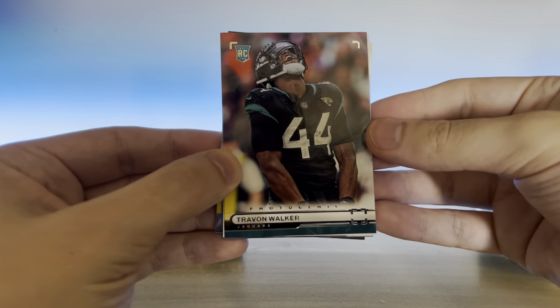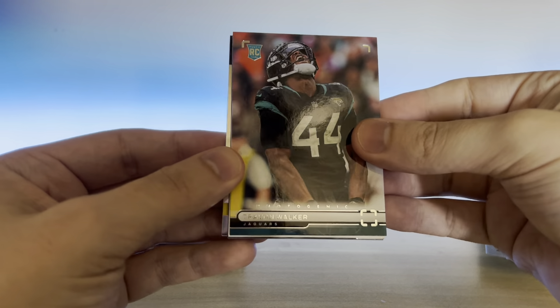Literally every single pack, I think, has started with a photogenic. Trayvon Walker, Damian Pierce, got a Malik Willis, and a Luminance — Garrett Wilson. Another one of these — Tariq Woolen. We've got a Kenneth Walker Flux. Oh boy, look at that — it's scratched to crap. You see that? That can't be like a print line, right? Come on, Panini. I think that's just like a super deep scratch, but it also may be a print line. I'll have to take a look at that. That's so annoying.